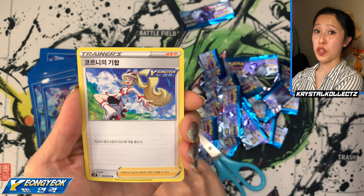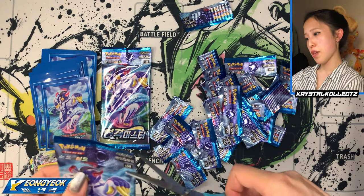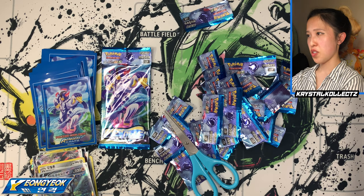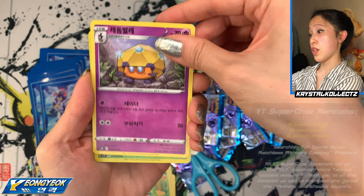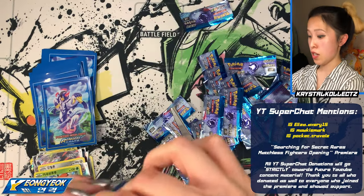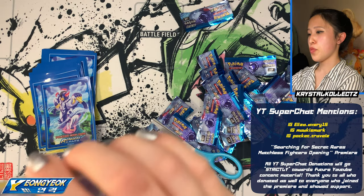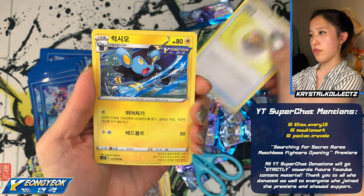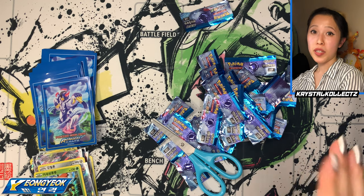I did not expect that — it's been such a long time since I pulled any alternative artwork from this set. Of course there are lots in Matchless Fighters too, and I think because it's the latest set everyone's opening it. We have Dotler and Tapu Bulu, and I just feel so much better having gotten a secret rare from this box! Last pack: we have Crobat, Luxio, Timburr, and Conkeldurr. Alright, I'm done with box one — now onto box two, Ilgyok Master, the single strike red box!